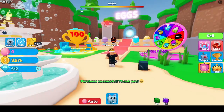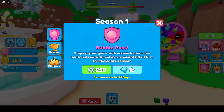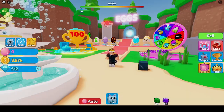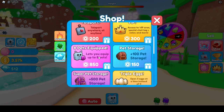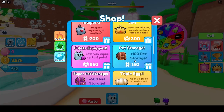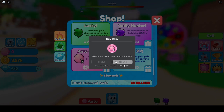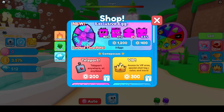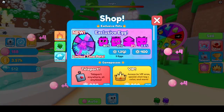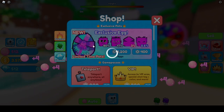Before we continue, let me check the season pass. Let's look at pets - I can hold 100 pets, and I have eight pets equipped. They are robbing me, there is no way. Let me check the new exclusive eggs and see what they give us.